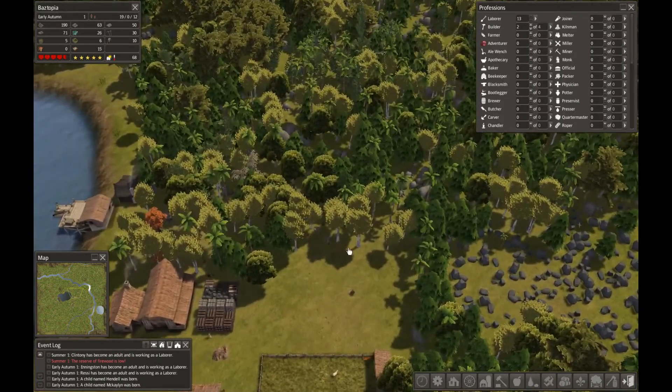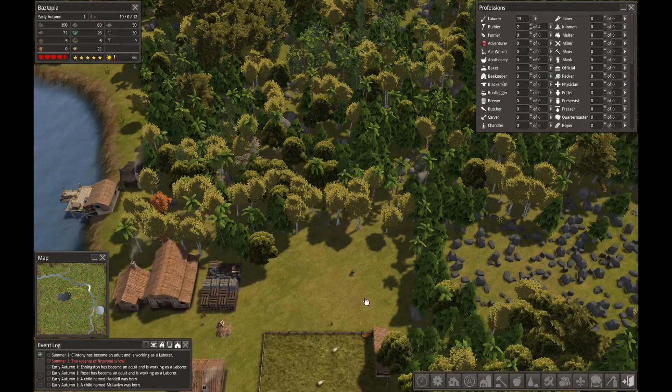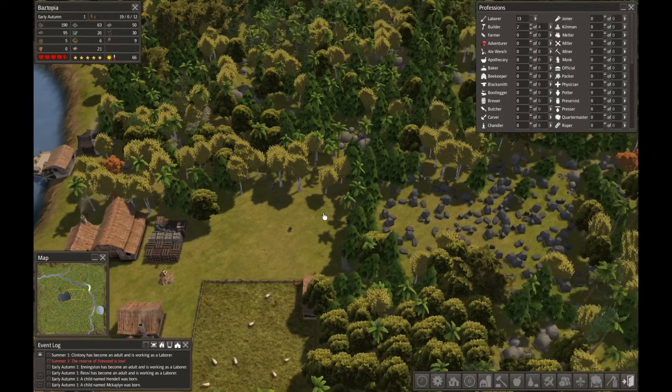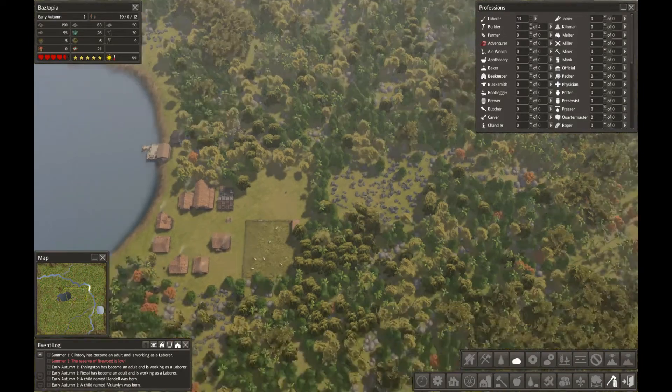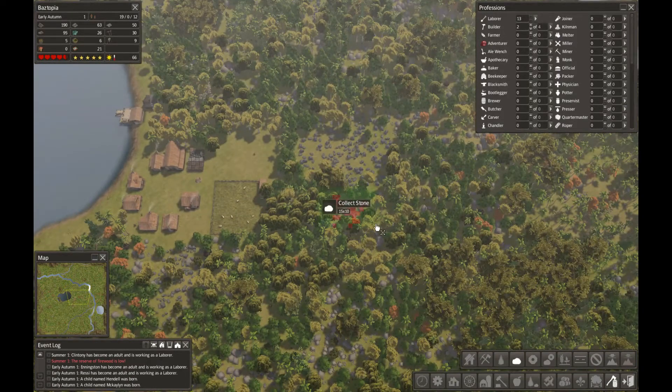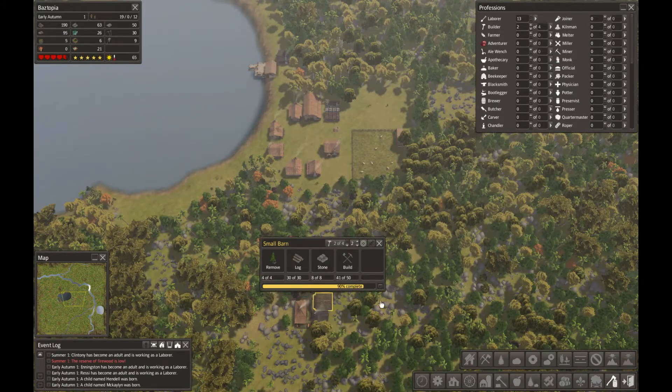Towards the end of the last episode I told them to clear out all the resources in this area, and we were down to about 60 wood and maybe 30 stone. Now we're up quite a bit. We probably need to clear out some more though because we could really use more stone. For the short term I'm just going to tell them to collect the stone I can see right here — laborers will go do that.